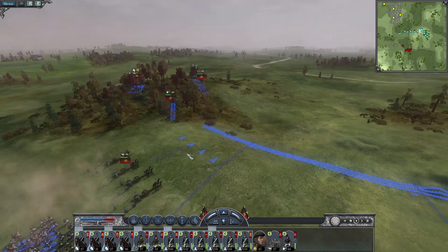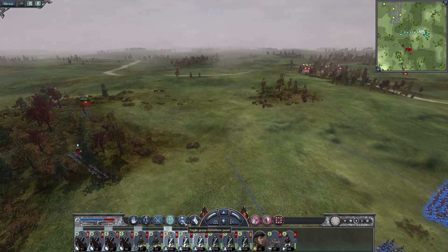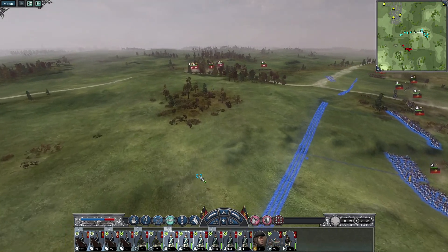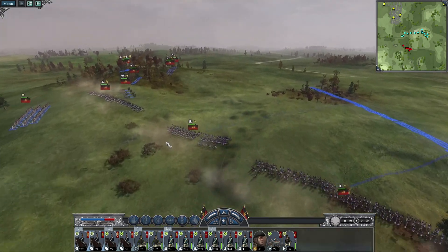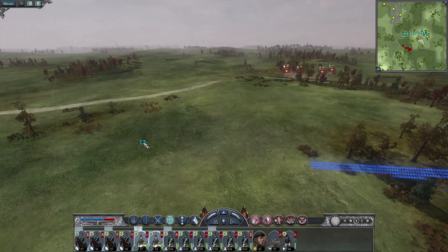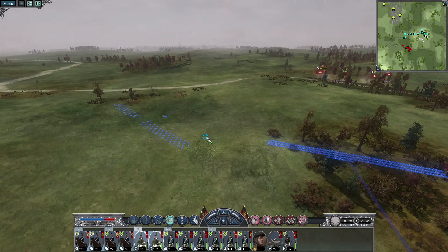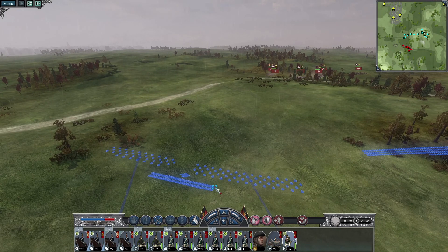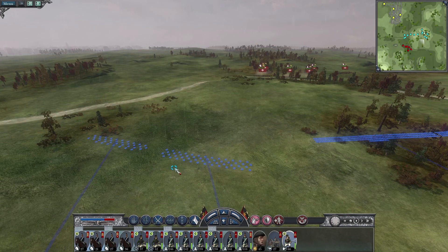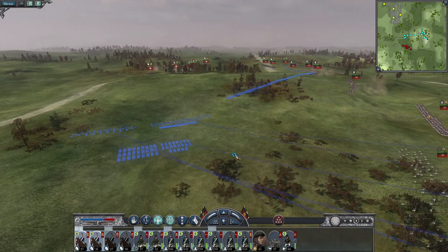The light infantry and the cavalry on the left are in position. Time to adjust the line. Third division, wheel to your right. Fifth division, maintain skirmish order up there. In support you will have the light infantry regiment just behind there, and the cavalry shall move in behind them to support if necessary.